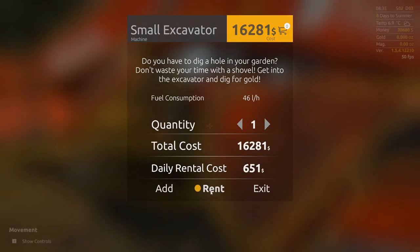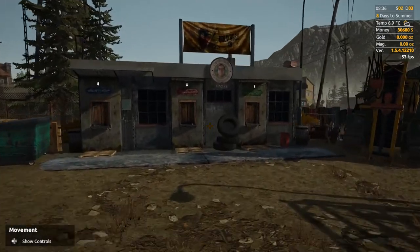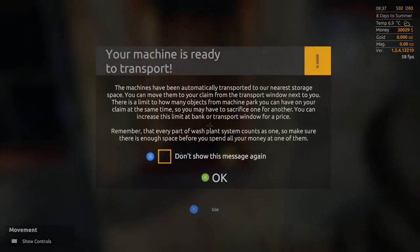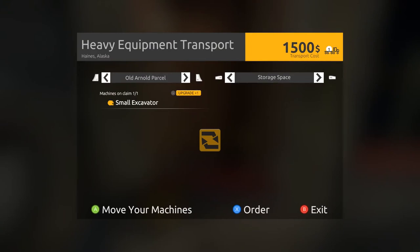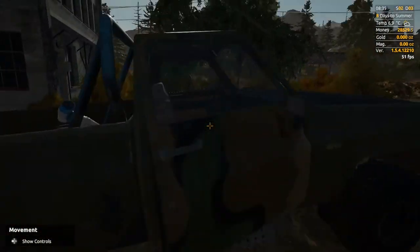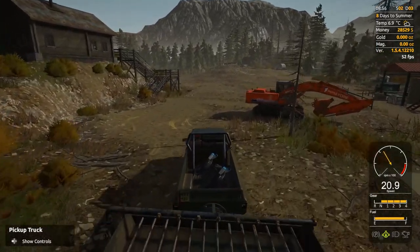Can I use the mouse and rent it? Yes, okay. Do I have to move that? The machine is automatically transported to that storage space - still going to cost me 1,500. I've just saved a bunch of money there. I will meet you back at the claim. Here I am back at the claim and there's the excavator - brilliant.